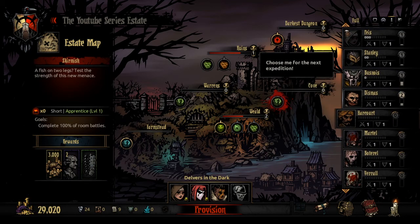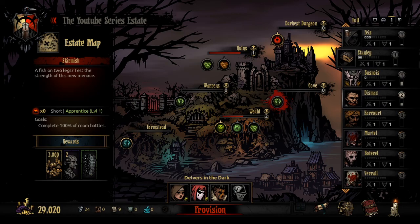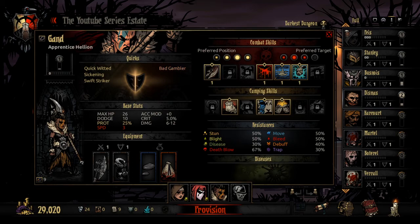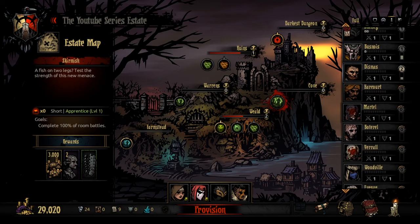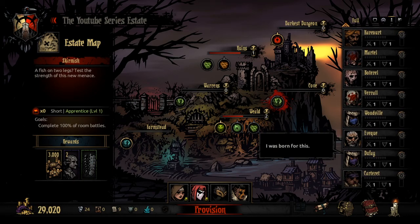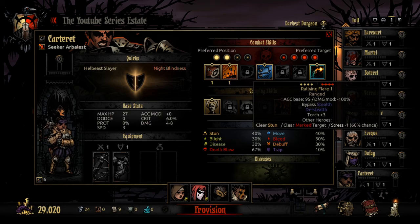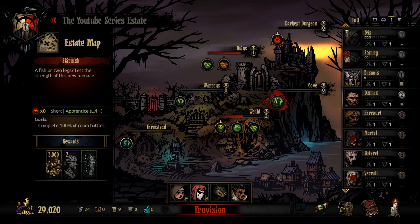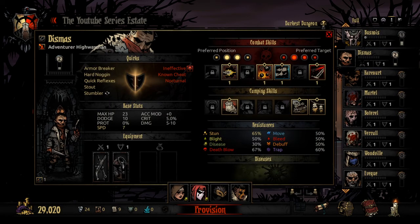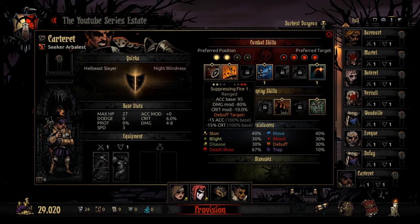We should level up some units before we fight. Everyone's stress is pretty low. We do have the bounty hunter back, and we'll go with the bounty hunter. We don't really have a stress heal, which is a concern. The houndmaster is getting a little bit of stress recovery.